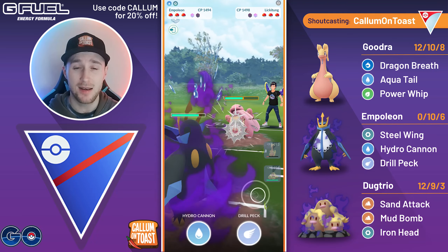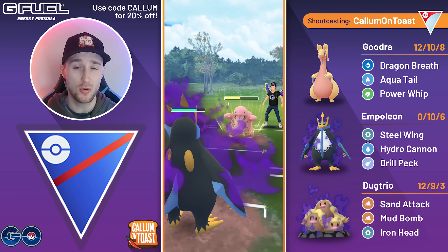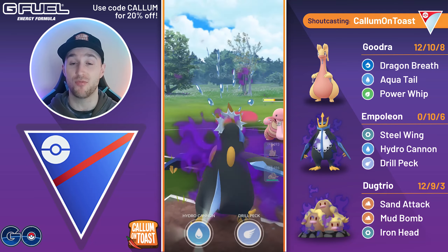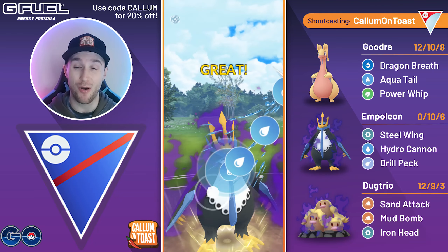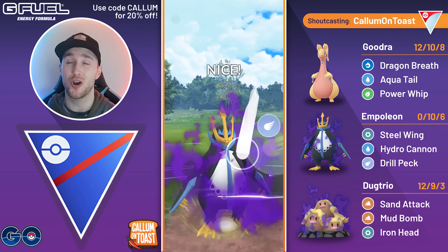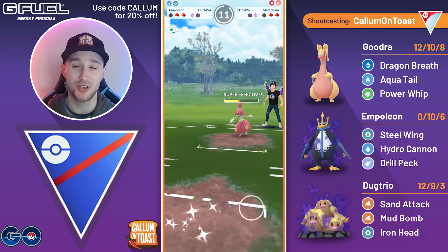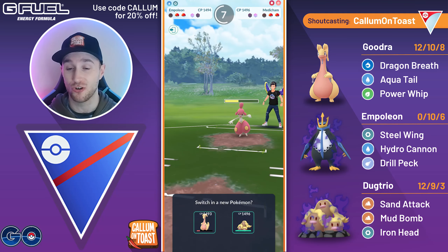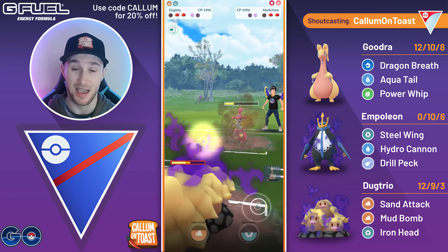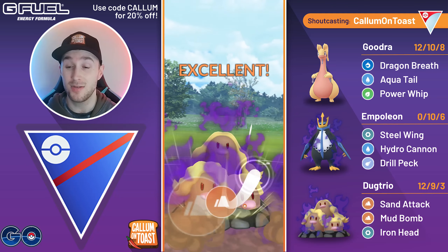We've already seen Shadow Empoleon can win this matchup pretty well. I'm going to let this move go through — Power Whip not going to do as much damage as a Mud Bomb. I'm going to farm two back-to-back charge moves, throwing just before they make it to the next charge move. Hydro Cannon will be enough damage to take out Lickitung. I now fire off the Drill Peck — I did see that it was Medicham coming in. Unfortunately Medicham is just too healthy, and even after landing a Drill Peck, Dugtrio won't be able to farm it down and Goodra also won't be able to farm it down.